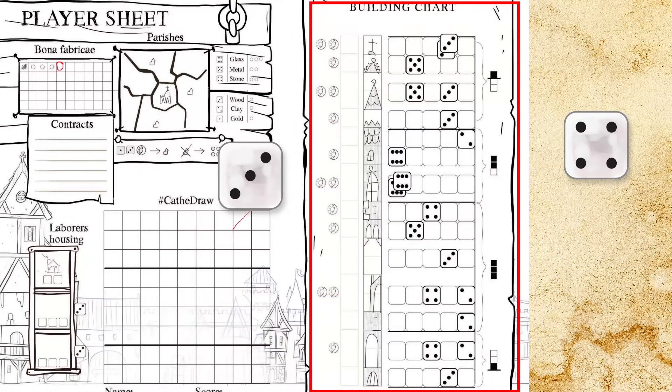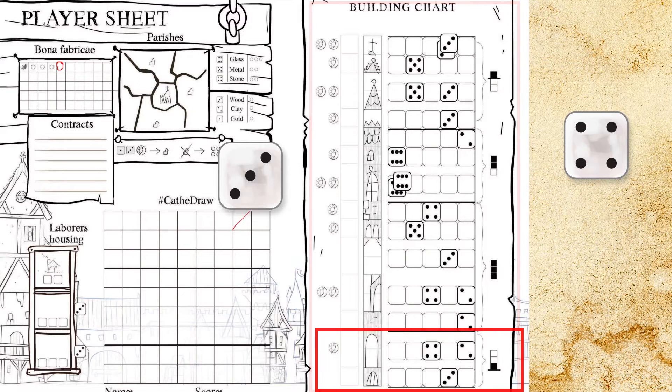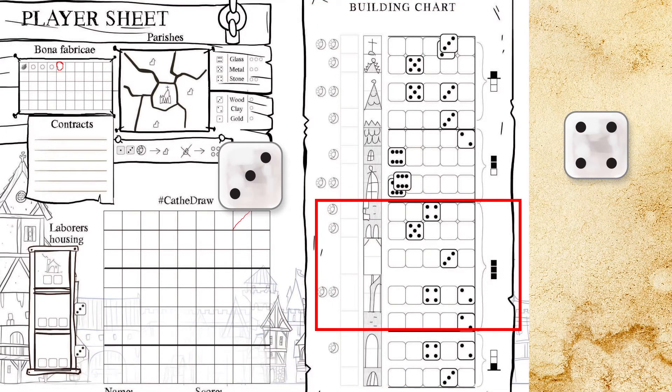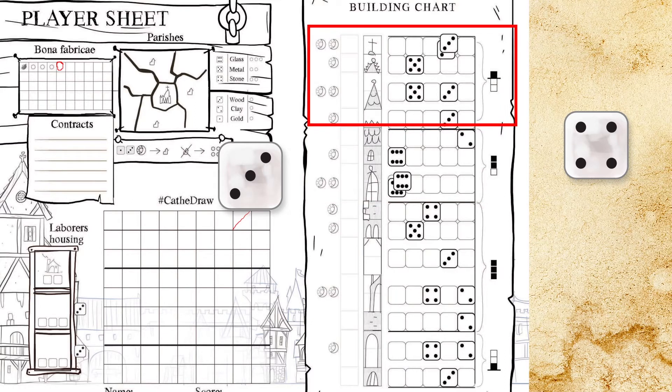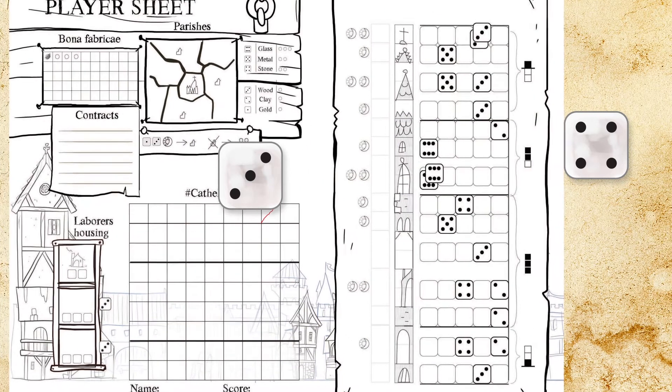The build chart is divided into 4 types of elements. These must be constructed on the ground plane. These can be built anywhere. These are not allowed in the bottom 2 rows. And lastly, you cannot build anything on top of these.